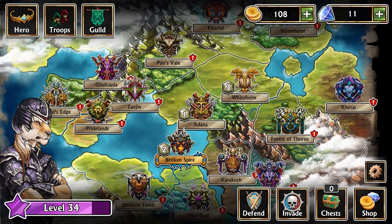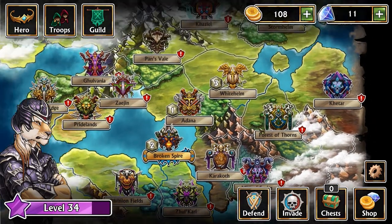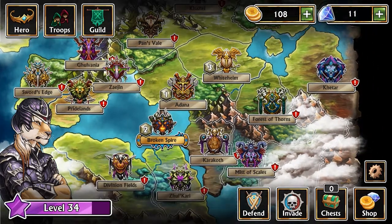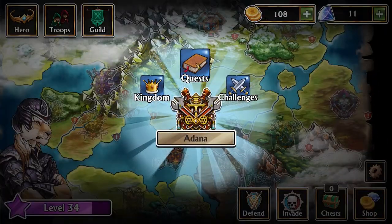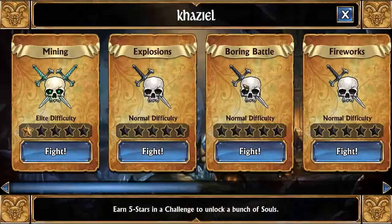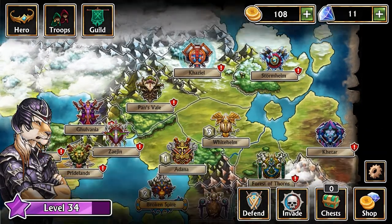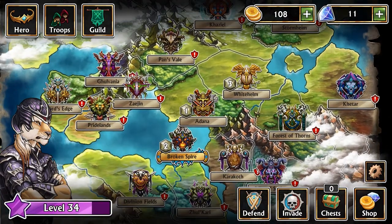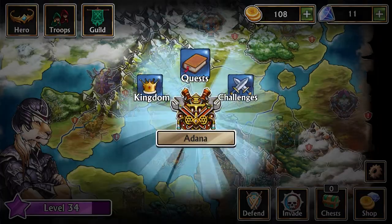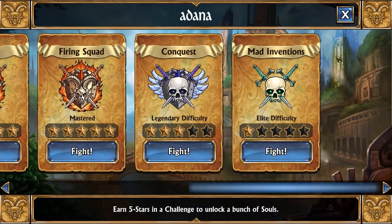Each one of these locations has its own story. You start with Broken Spire, but after that you can pay money to unlock them in any order — each one's more expensive than the last, but order doesn't matter. The structure of the game overall is that you have quests, which are the storyline, and challenges, which are generic versions of those storyline battles. The challenges, as they get to harder difficulties, give you more souls — and souls are your main way of upgrading your troops.